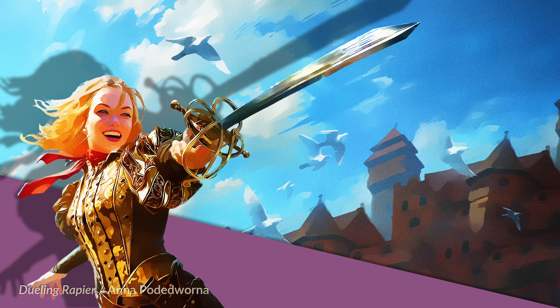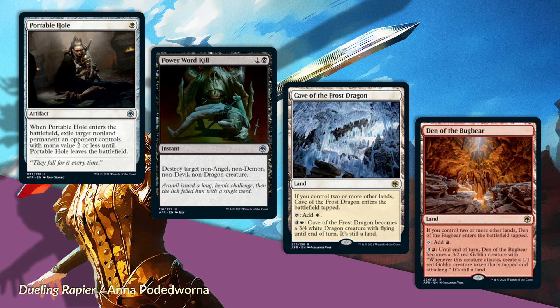Let's talk lands now. We've got a cycle of five rare monocolored creature lands. Let's talk about the two that I am adding, and use this as a segue into the cards I'm not adding but would like to discuss. First is Cave of the Frost Dragon—a rare land. If you control two or more other lands, it enters the battlefield tapped. It taps for white mana, or you can pay four and a white and it becomes a 3/4 white dragon creature with flying until end of turn. It's still a land.